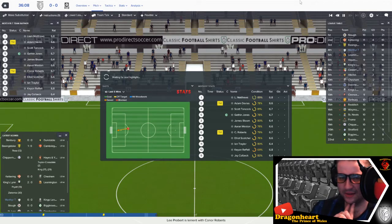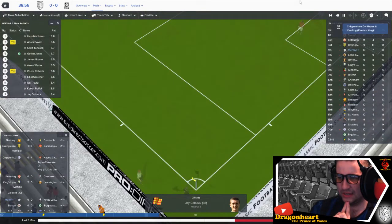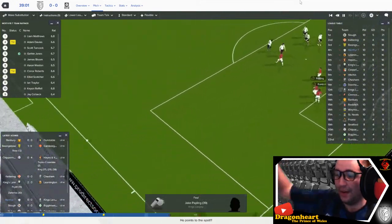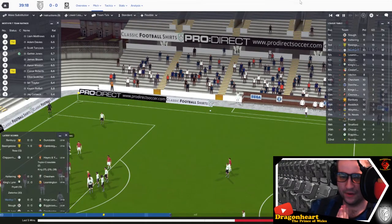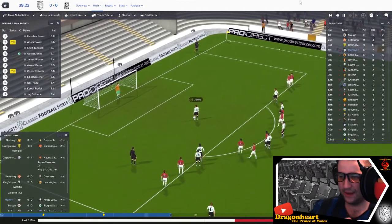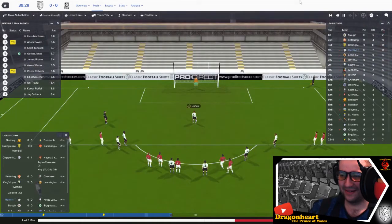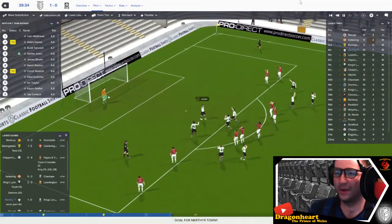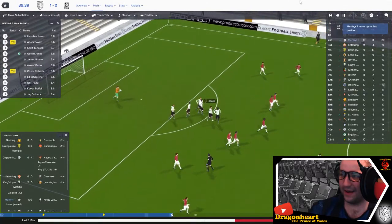The ball comes in and Tancock can't clear it. Hutton with lots of space on the left, unfortunately it's cleared. Traylor brings the ball forward — I've got two players on yellow cards, only half an hour into the game, quite annoying, and we're currently in fourth place. Corner to Merthyr — Weston near post — and the captain Gethin Jones steps up to take it. Come on! Yes! 1-0! That sends us up the table, up to second.